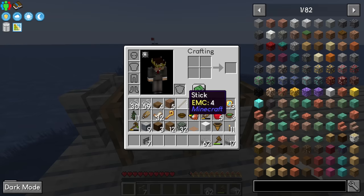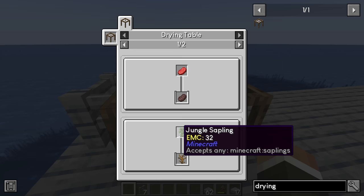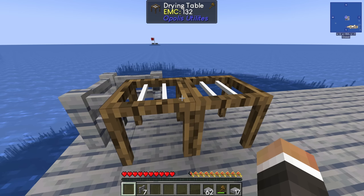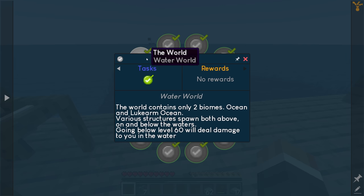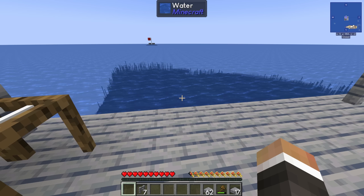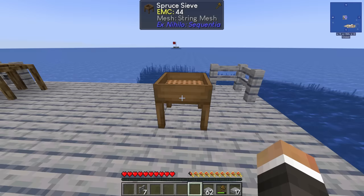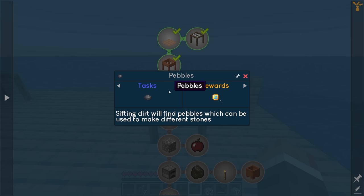If we go to JEI and press U while hovering over the drying table, we can see what we can dry: any raw meat into jerky, any sapling into a dead bush, and any bundled flesh — which is for rotten flesh — into leather. I think that last one is going to be the most useful recipe simply because right now we have no other way of getting leather, especially given that we are in an ocean biome.